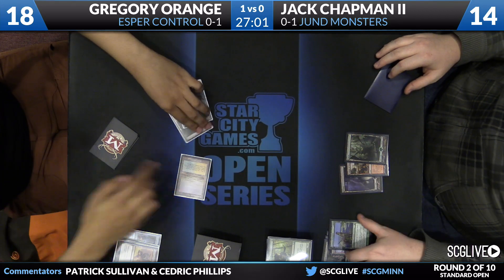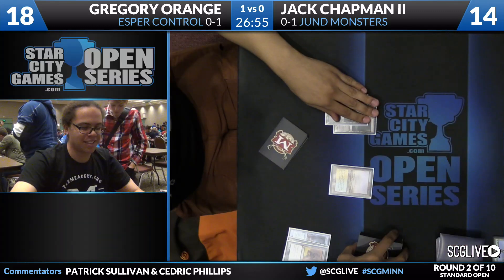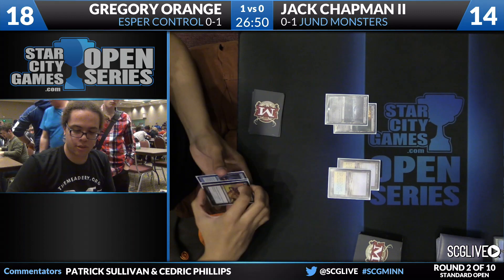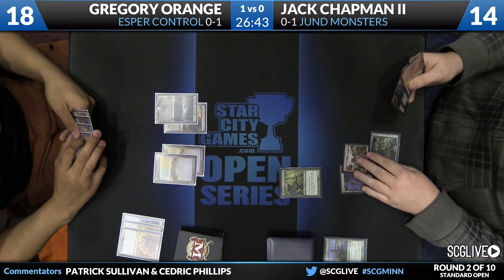It's a tough play, because right now Gregory's hand is a little soft to something like Xenagos. I'm sure he would prefer to keep the Hero's Downfall. But the upside of keeping his graveyard intact for this Dig Through Time is too high. You saw Orange actually tap the Flooded Strand for mana there, because there is an Urborg in play on his side. Of course, that interaction — Urborg turns every land into a Swamp, and that includes Fetchlands, so they do tap for mana.